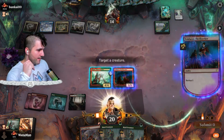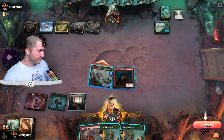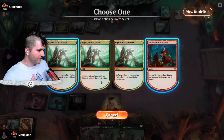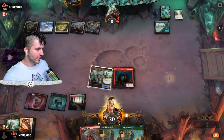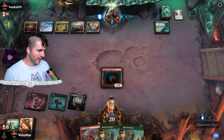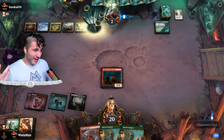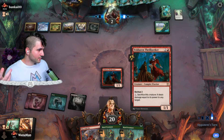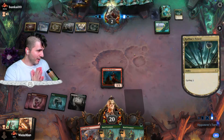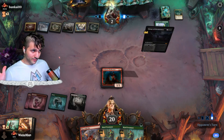Thrill Seeker — we're going to give this plus two counters. Swing on in. Bang. I'm going to go ahead and pop you off — sacrifice one, deals damage equal to any target. Bang. Then we can finish them off with Play with Fire if they have no way to gain life. This could be actually pretty bad if they have another Virtua of Persistence — there goes their whole game plan. Hopefully they do not.